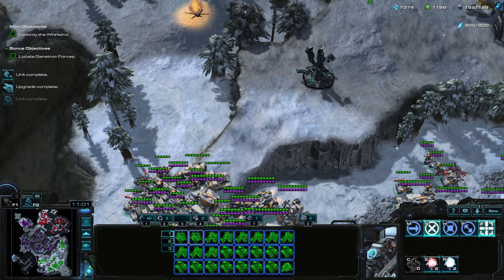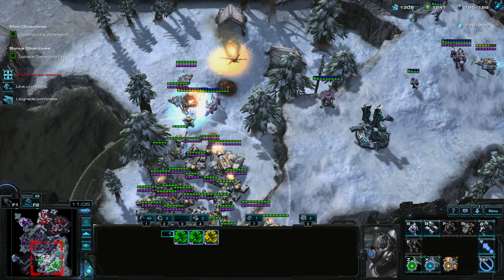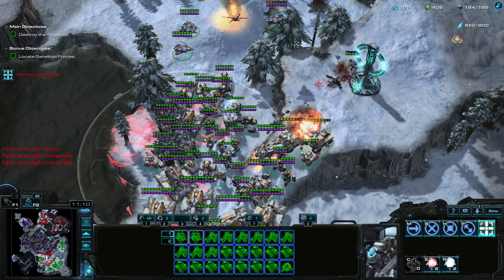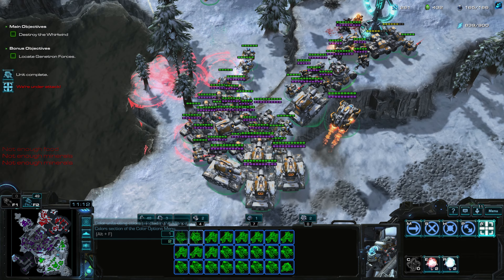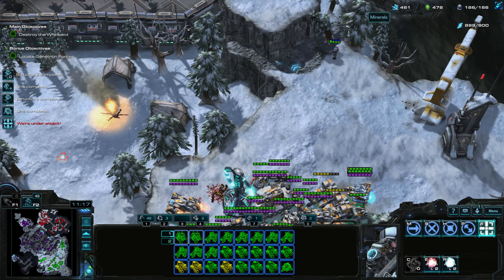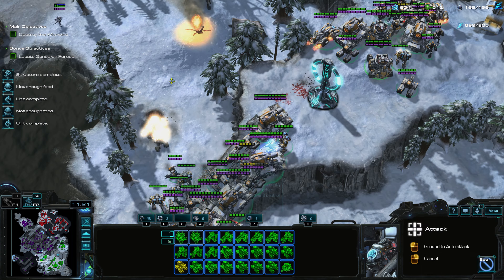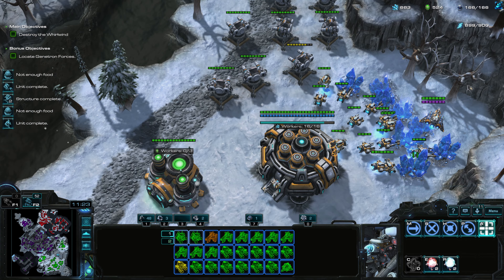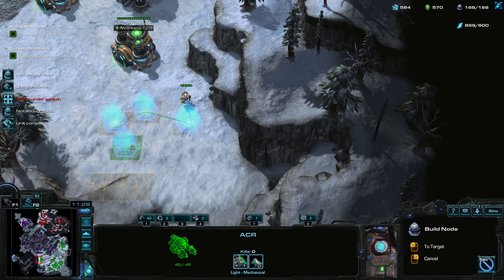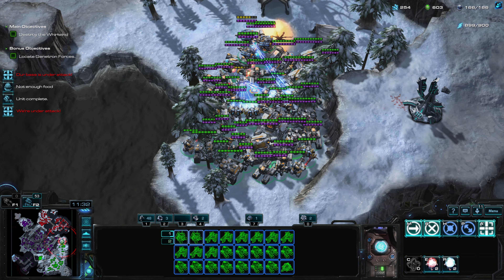It looks like there are widow mines or the equivalent of widow mines. Let's get some Achillas and tanks — we don't want to be floating money. Oh, that was the Whirlwind! They do need the spotter so they need vision of your base to do serious damage. Let's build some more supply nodes — bad practice, I know, don't do what I do.